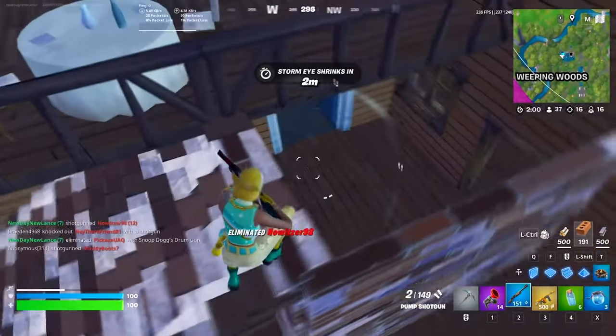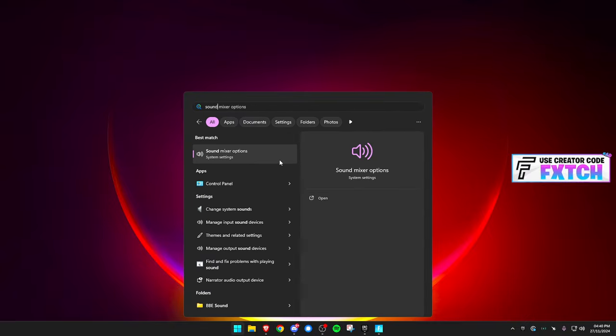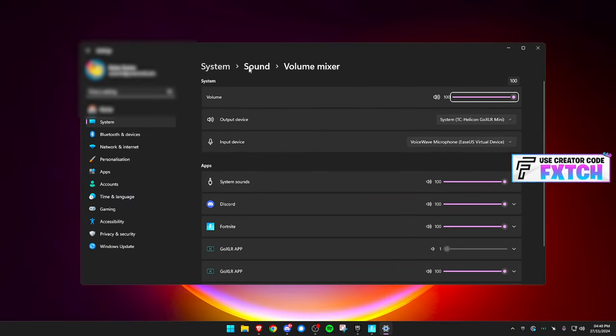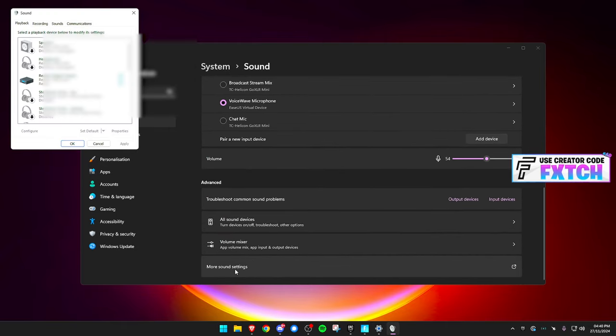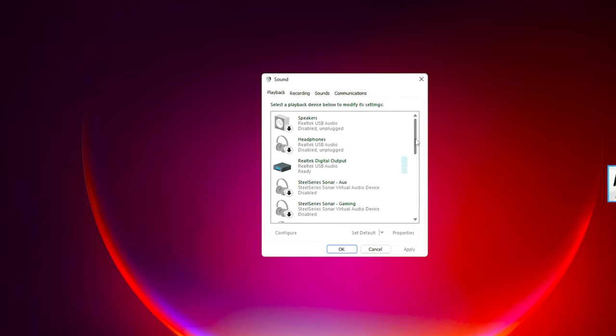Now I'll show you some things in Windows without using third-party software. Press your Windows key, type in 'sound', and open up Sound Mixer Options. When you're there, click back into Sound, scroll down, and press 'More Sound Settings'. It's going to open up a window, and in the Playback tab, you want to find your headphones.